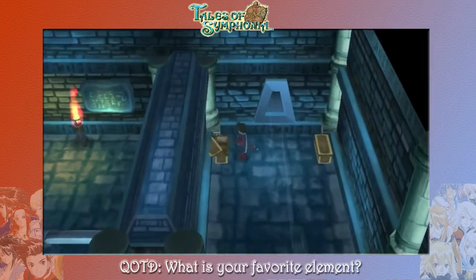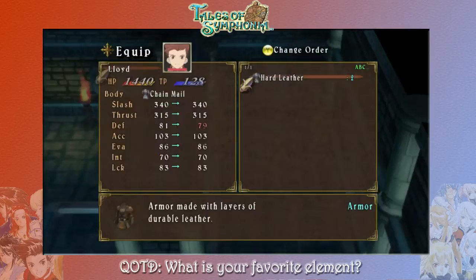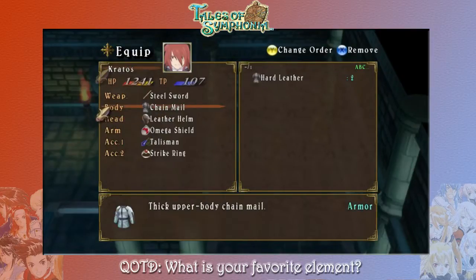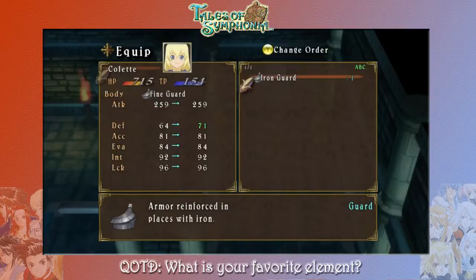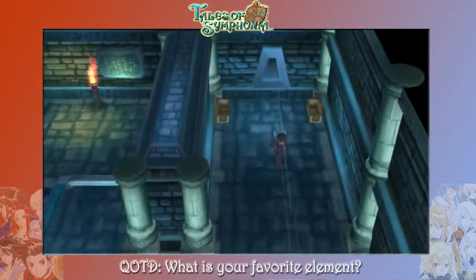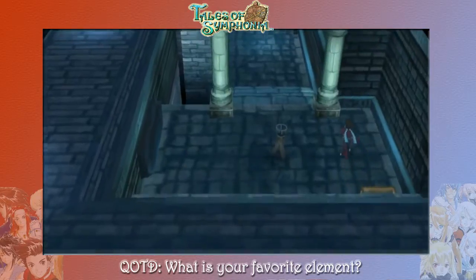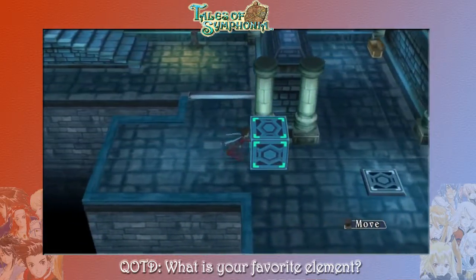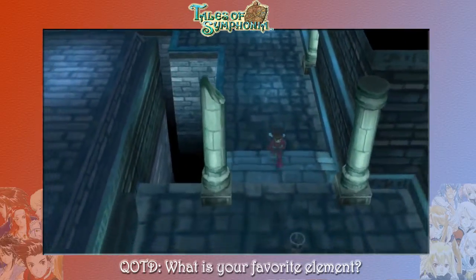I think one of these might be a mimic. Let's hope not. Nope, neither of them were — just got some new armors. I'm not going to give that to Rain because I don't want to lower her intelligence. I'll give it to Colette instead, because Colette has some spells but they're not as important for her. There's another thing down there — beast hide, okay. Now all we need to do is move this block down here and we should be all set.